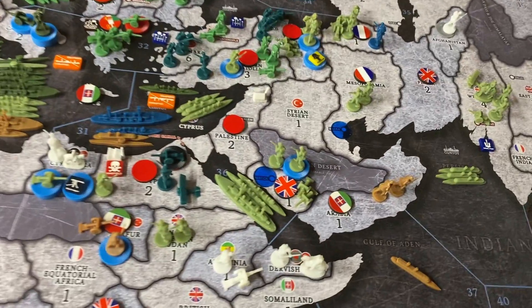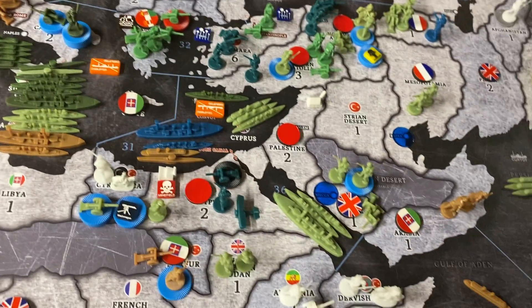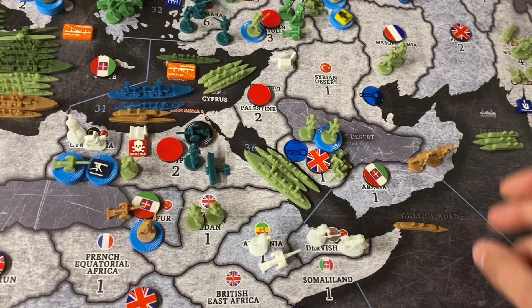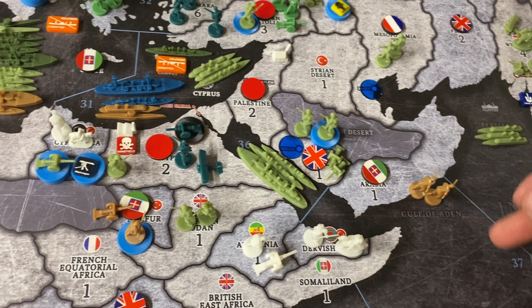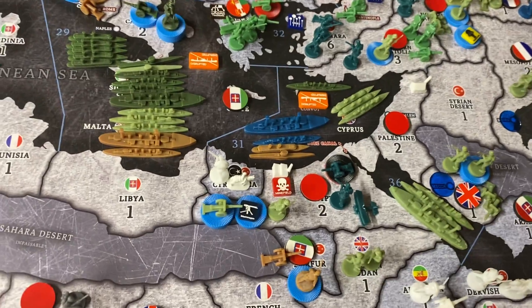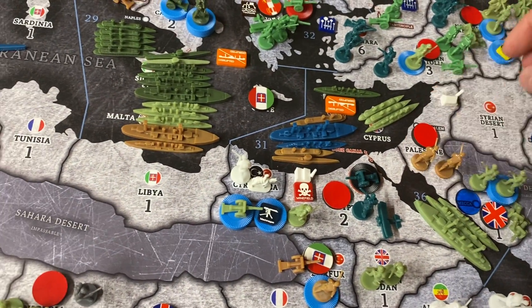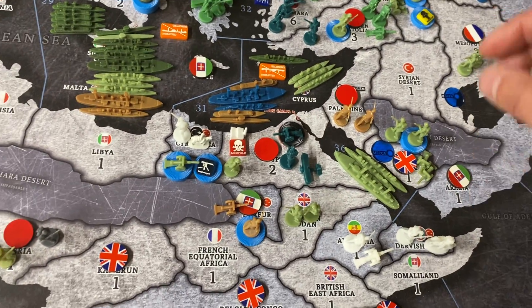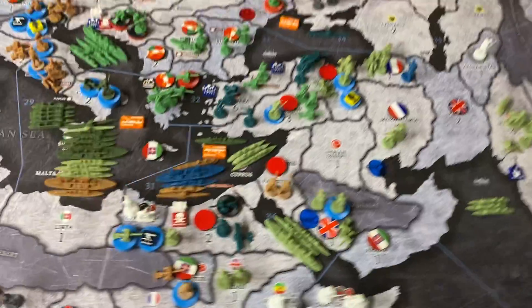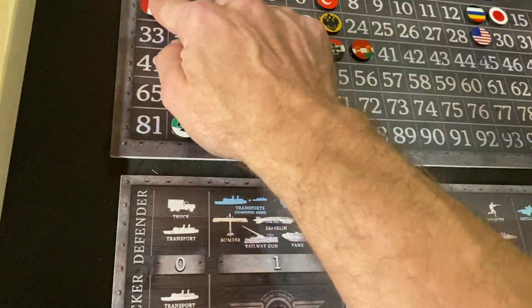Okay, this has been interesting. A big battle went down here — that's nuts. I'm going to pick up 2 infantry from Arabia on this transport in zone 37, and go up to zone 31. Drop those guys off in Palestine, which means this military base is destroyed. So the Ottomans will go down 2 for losing that, and Italy up 2.